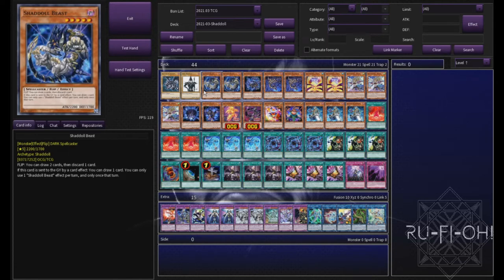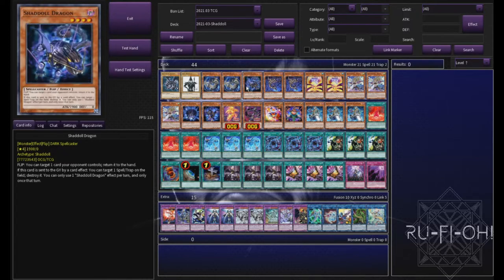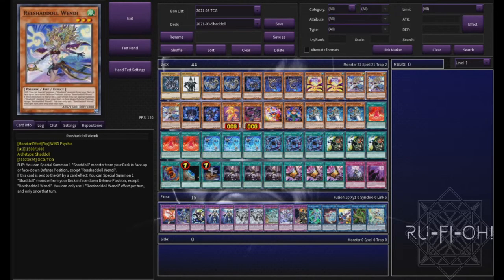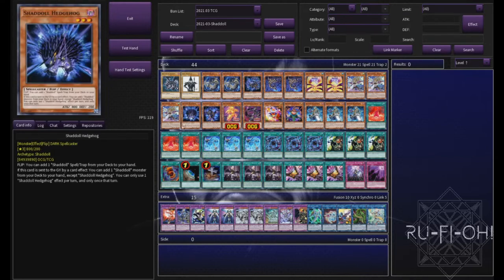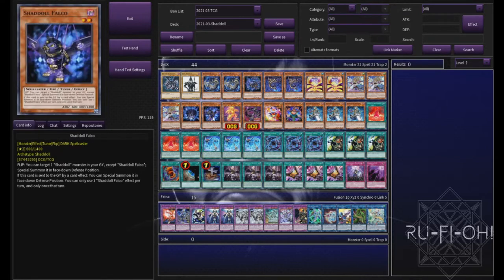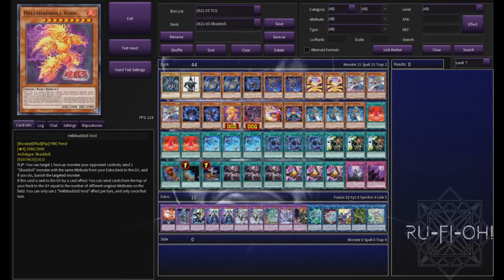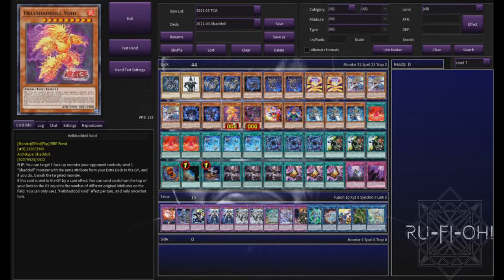Then we have our Shadoll lineup. For the most part this is relatively standard. Two copies of Beast because drawing cards is good. One copy of Dragon because back row is a thing at the moment, but we don't want to overcommit to it. Scamato at two seems fine. Two copies of Ariel seems fine. Triple copies of Wendy because summoning from the deck is insane. And then we've got Hedgehog and Falco. We have our Void and our Genius. Void being able to mill cards from the top of your deck is really, really nice. And of course we can then go into Grista as well — a card that I think is highly underrated and something you should definitely be running in your builds if you have the space.